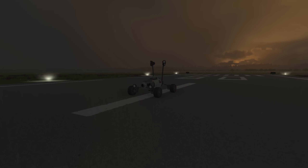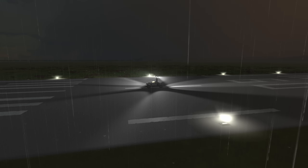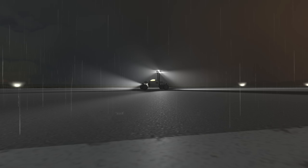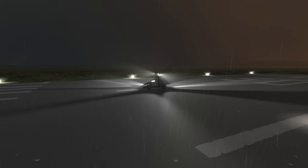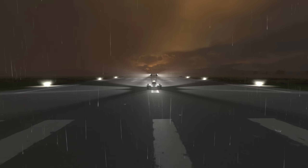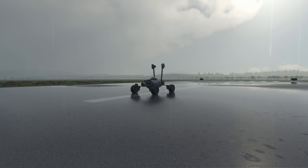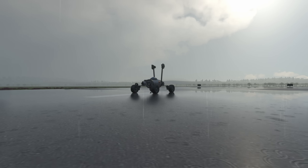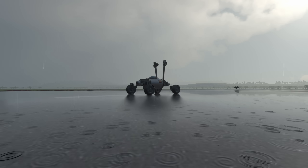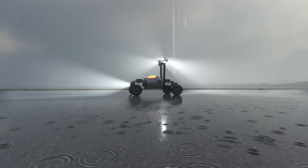We have thunderstorms! A big flash — well, lightning actually — that was just happening there. And as you can also see we have some raindrops falling down. And when the rain is falling down we can now get puddles on the floor which are forming over time, and which will also display some drops happening down there. And once the sun is back out those are going to dry out again and restore the surface as it was before.